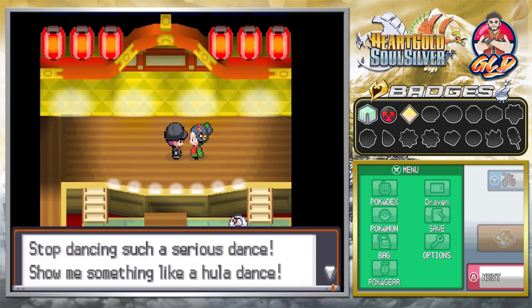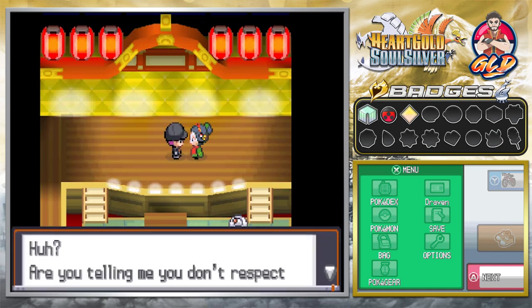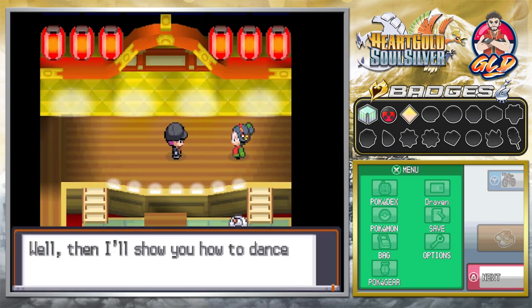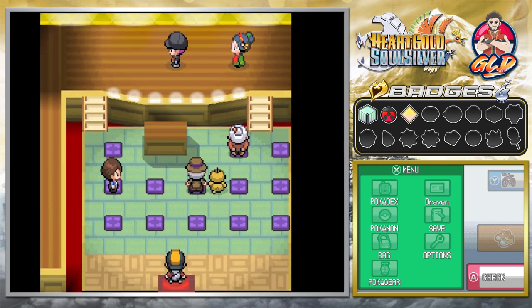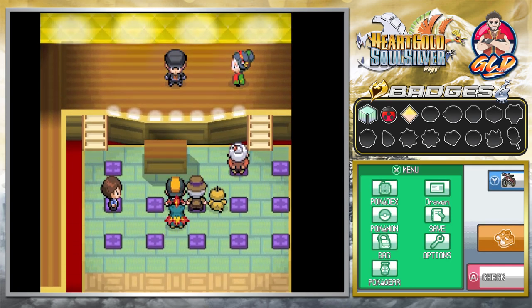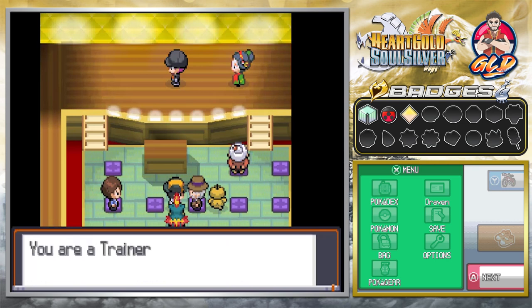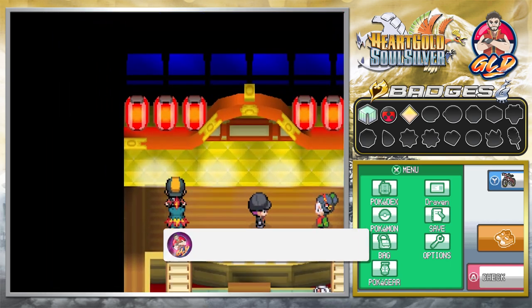Inside the studio, someone tells a Kimono Girl to stop her serious dance and do something like a hula dance. She replies that he mustn't push such a request. He insists on being respected as a customer and starts dancing himself — just twirling around. Another person explains there's a Team Rocket grunt messing with a Kimono Girl and asks us, as a trainer, to please help her.